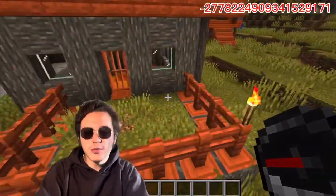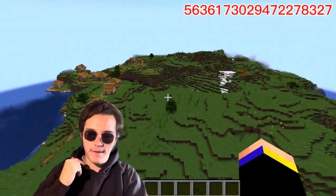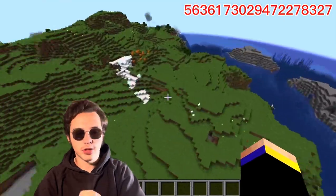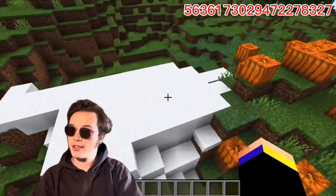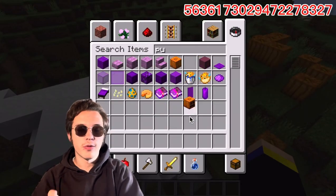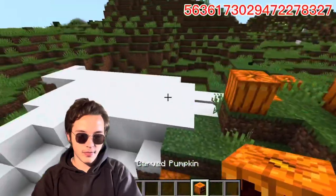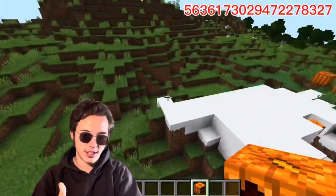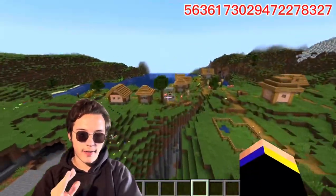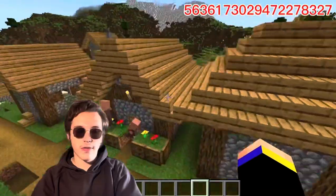There's a second chest where you get a compass and some paper, so nothing too special. The third village is the one in the thumbnail and I found it the most interesting. First of all you got pumpkins and snow, basically baiting you to create a snowman — you can easily create snowmen for your defense, which is nice.